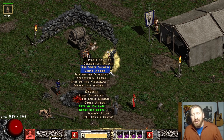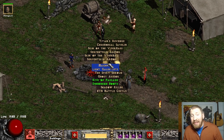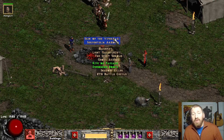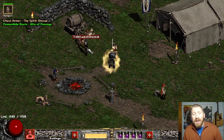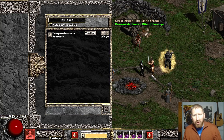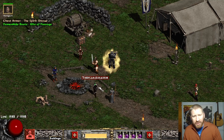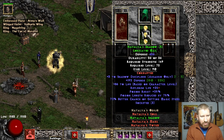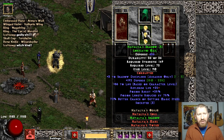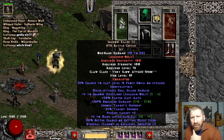So anyway, here we are, and we're going to slam some stuff. And then I'm going to show off his Barbarian. You guys got to see his Barbarian. His Assassin's level 90? Which kind? Okay, so it's a Mind Blast Sin.